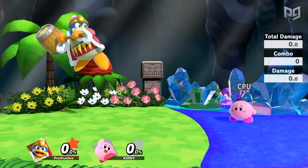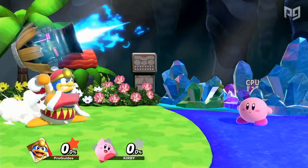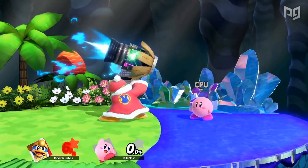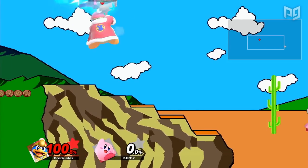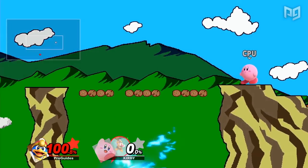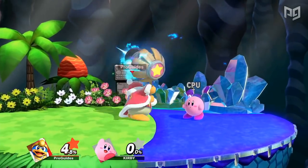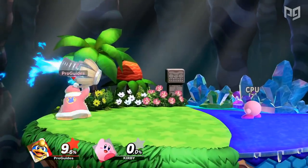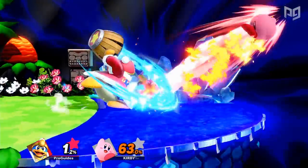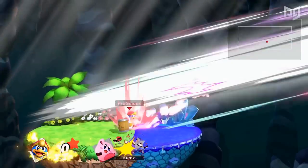King DDD has a lot of bad moves, particularly his Jet Hammer. By holding the B button, DDD can charge his hammer while walking around, though his movement and jump are very slow and laggy in this state — even inspiring a popular challenge where players hold this move and attempt to navigate the Pac-Land stage. Once the charge completes, DDD will start taking damage if he continues to hold the hammer. The worst part is that it's not even that strong — his forward smash is much stronger with around the same end lag, so there's no reason to go for Jet Hammer outside of a disrespect option.